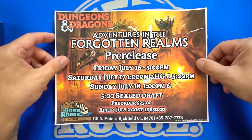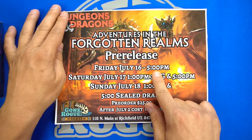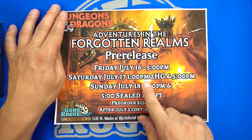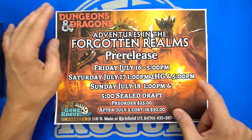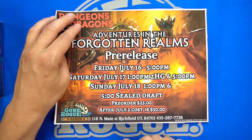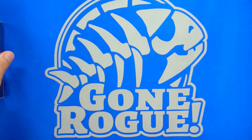Gone Rogue Games has a few events happening this weekend. On Friday we've got one at 5 p.m. Saturday we're going to do a Two-Headed Giant at 1 o'clock and at 5 p.m. we've just got our regular event. Sunday, 1 o'clock is just a regular three-round event, and then we have the 5 o'clock sealed draft. Show up at Gone Rogue Games this weekend if you want to play in the pre-release.